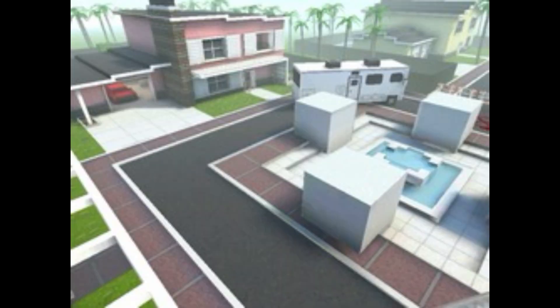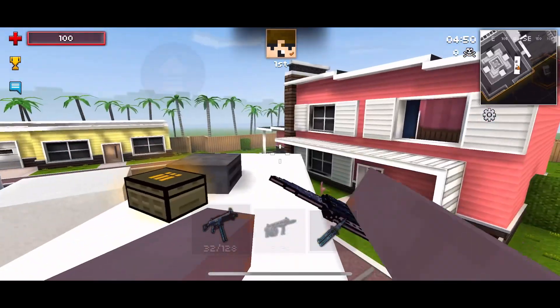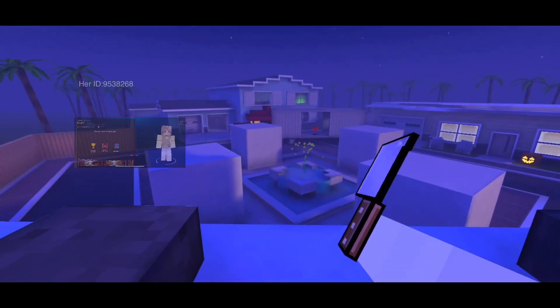The maps are Halloween Island, Halloween Mansion, Ghost Train, Retro Mall, and Little Town. Although Little Town is bugged and is displaying the default version instead of its Halloween version. Here's what the Halloween one looks like if you are interested. Special thanks to Bun for sending me footage.